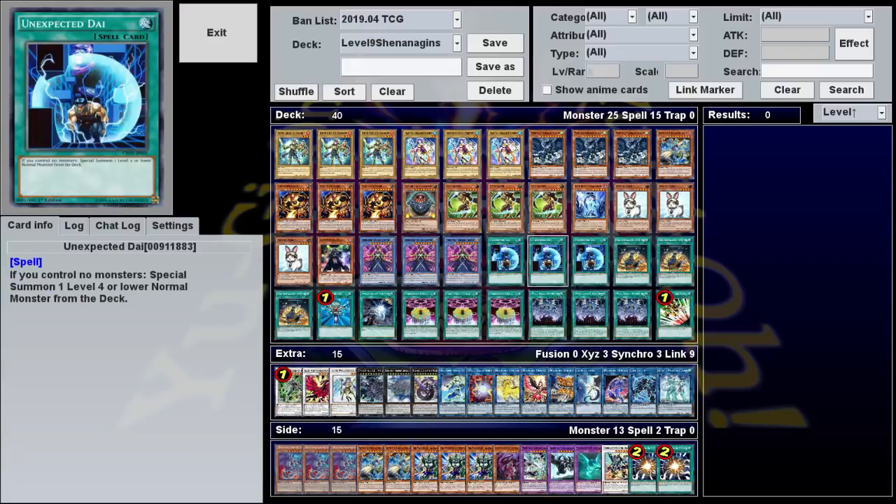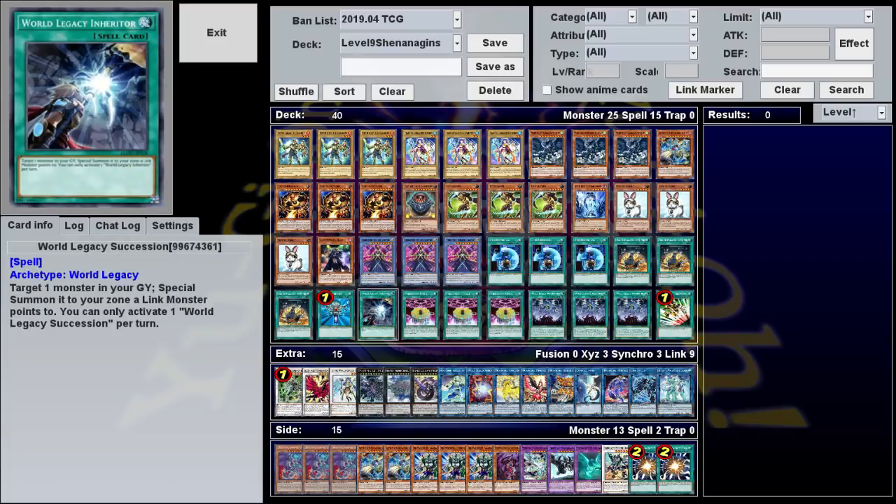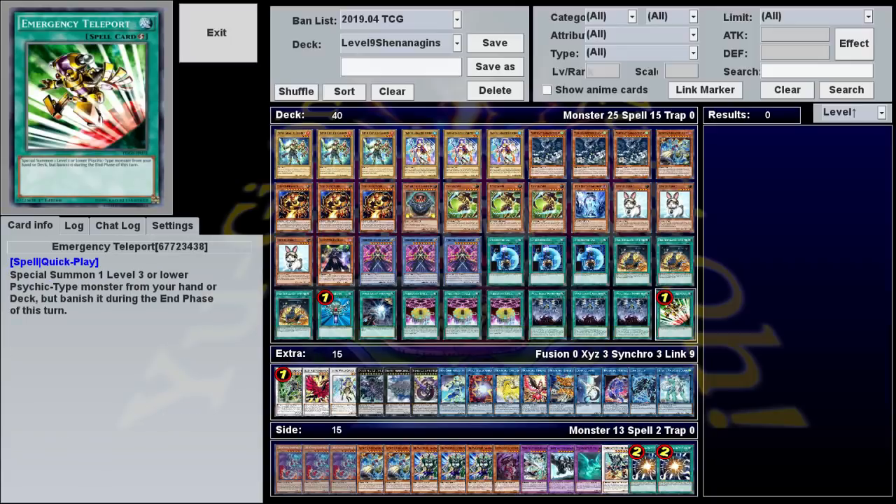For spells, we have three scenes from the Terminator, three pre, one Monstery Born, one Monstery Born but for links, three Ritual Spells, three Monstrosities, and one Emergency Telephone.